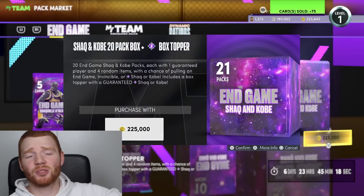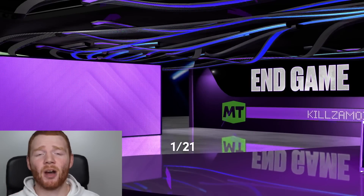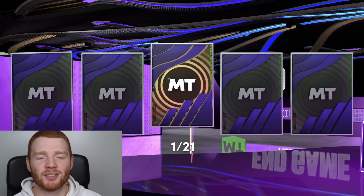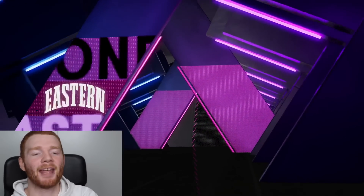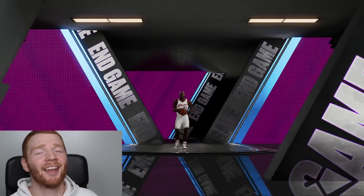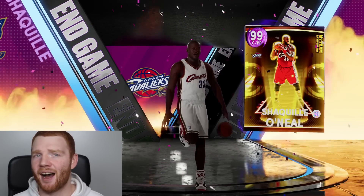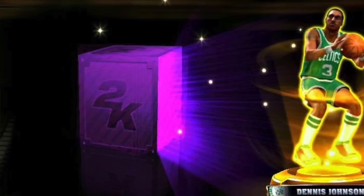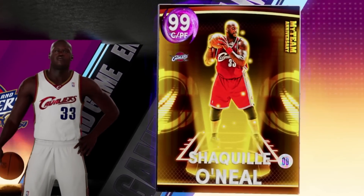I did like that box though — we pulled so many Dark Matters. Let's do another. We just opened these two boxes and we've got no more VC because these boxes are so expensive. First one up is a Dark Matter — that's the way we want to start the pack opening. It's Eastern Conference Center — this is the 2K13 version of Shaq. 2K released this card because they're celebrating 10 years of MyTeam coming soon. I'll put a screenshot on screen right now of what cards used to look like in 2K13. I really like the concept; I just don't like seeing different versions of Shaq.